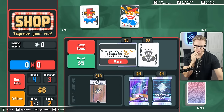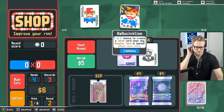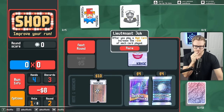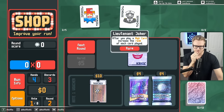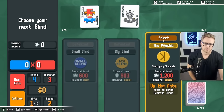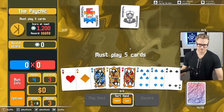Wait, can I afford both of these? I can't. I kind of want to go with the Lieutenant though — it's a rare Joker. After you play a high card, increase the rank of each card played. Wait, we could start as high card and turn everything into an ace, right?